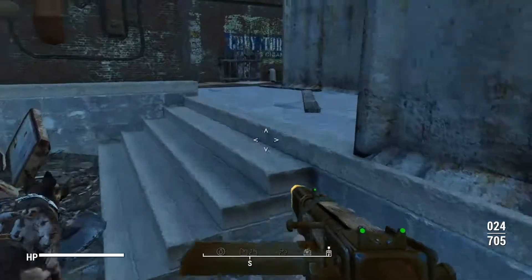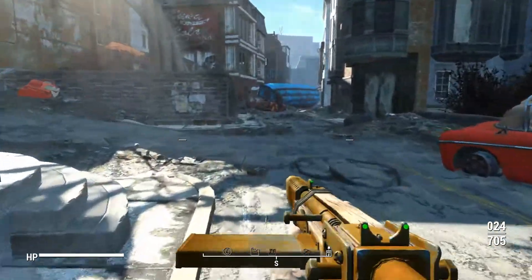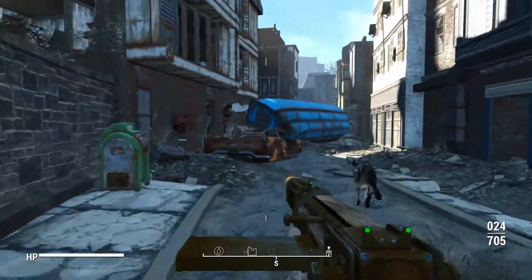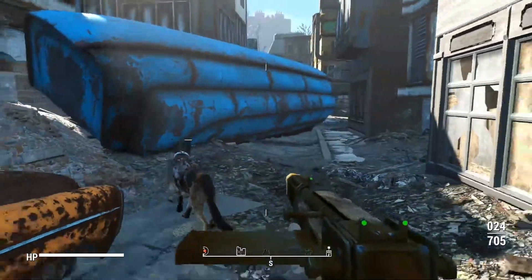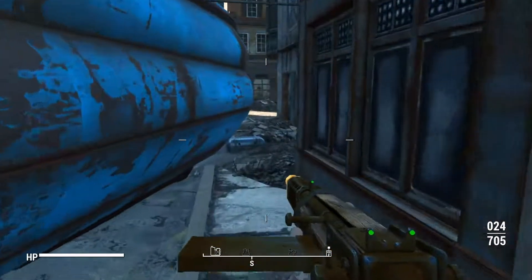What's going on guys and welcome back to more Fallout 4. This weapon that you see right here, I got this from a recent attack on our base. It was one of a legendary supermutant. Our base held up pretty well, but one of the suiciders did get to our front door, so that was a little bit scary. I've put another turret there and another one up there.